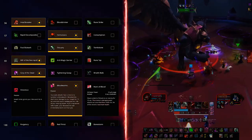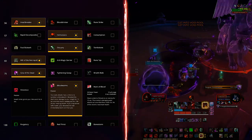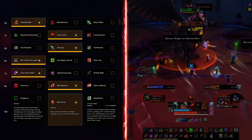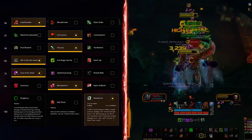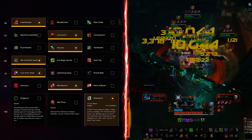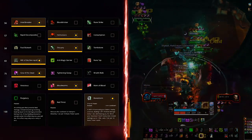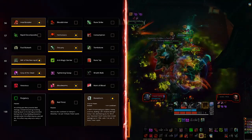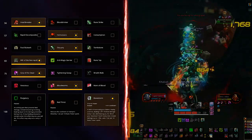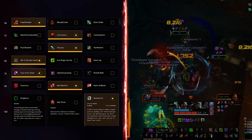For the 7th talent row: in raids and mostly single target situations where you want to optimize self-sustain uptime, take Red Thirst — it gives you more Vampiric Blood throughout the fight. Otherwise take Bone Storm for both raids and dungeons, as it adds AoE damage and healing and works best with multiple targets. This raid has more than one target on a lot of fights so you can use it more than last patch. Purgatory is not recommended due to a faulty interaction with Will of the Necropolis where it can sometimes bug out and kill you instead of preventing your death.